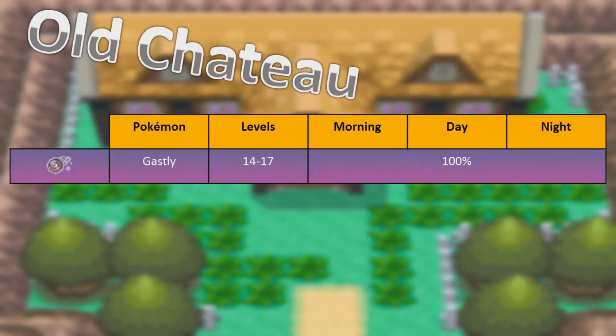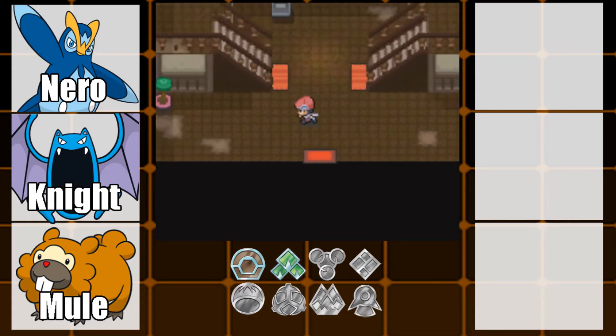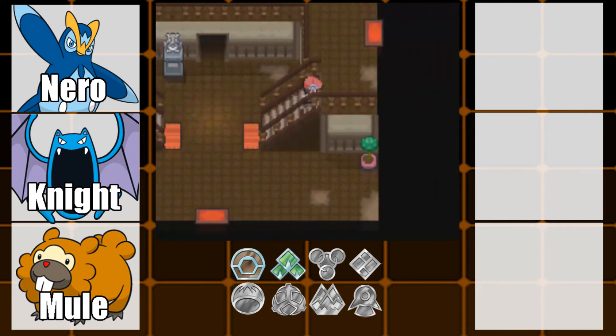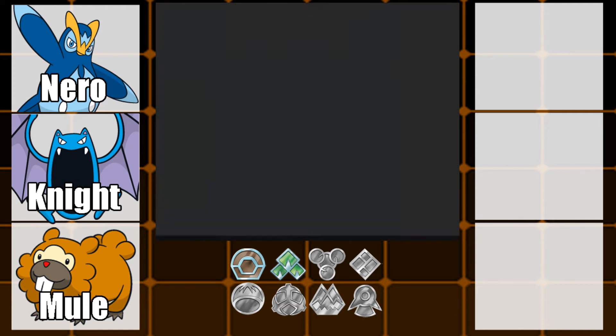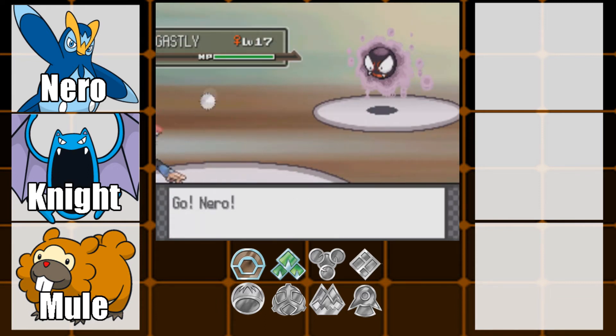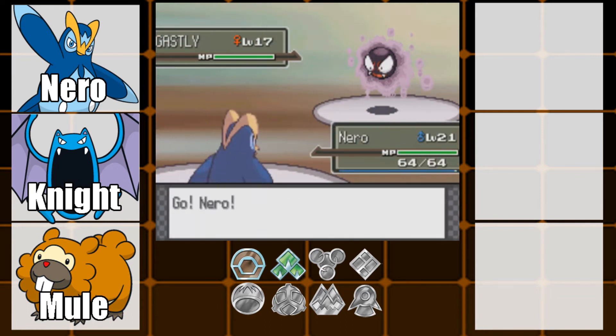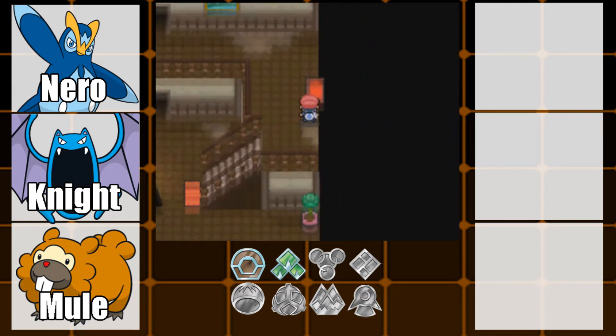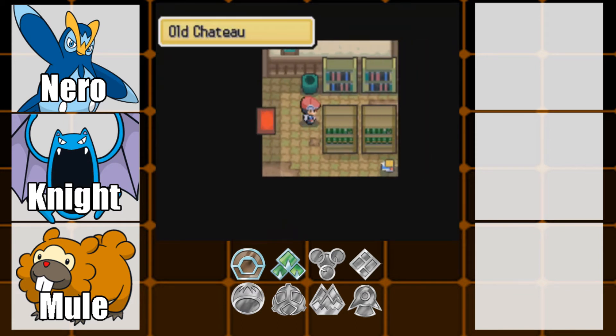Okay, so this is the Old Chateau. There's not really much in this bit here, but let's do some exploring. The first wild Pokemon we need to encounter is a wild Gastly. Gastly are actually the only wild Pokemon you can get in here unless it's night time, in which case you can get another Pokemon, which I'll show you later on.